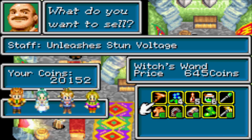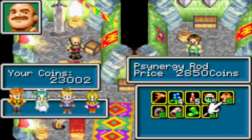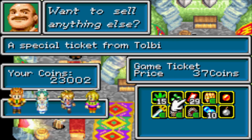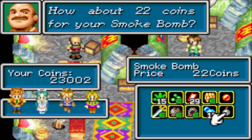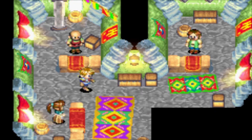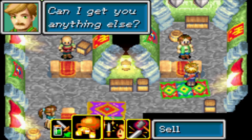We'll sell the Synergy Rod because we don't need that. We will not sell the Turtle Boots. Getting rid of that smoke bomb. And that'll do. Over to the armor guy.